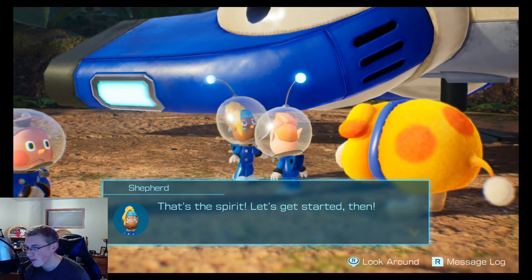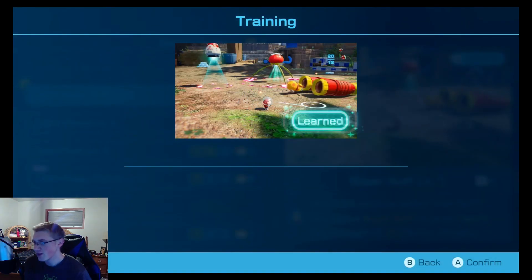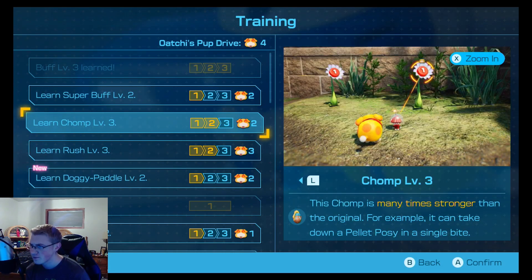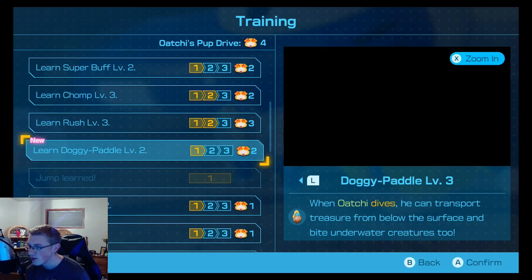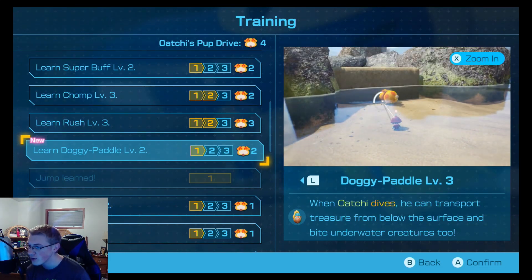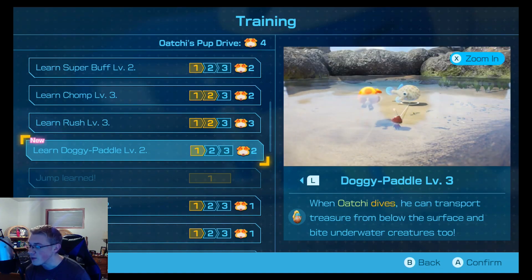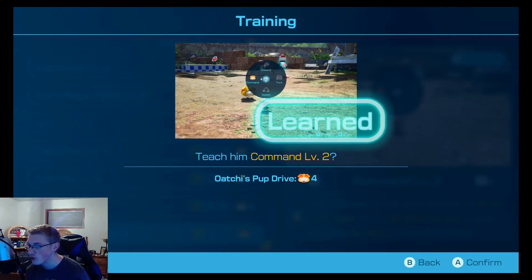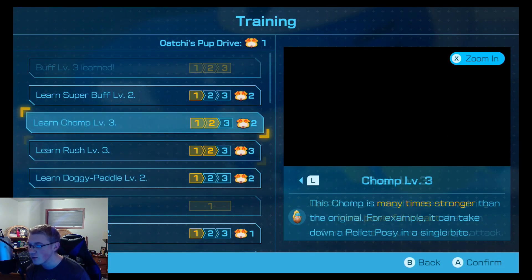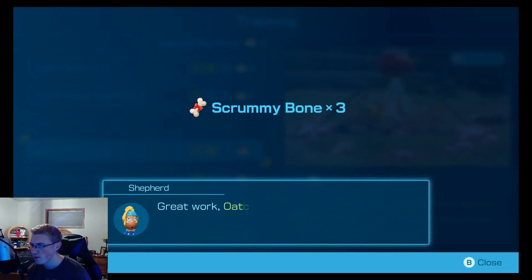Let's do some training. Go for super buff lift one. The dog can swim faster when he masters this skill — smoothly transport treasure from below the surface and bite underwater creatures too. So instead of needing blue Pikmin to carry something, you can also fight things as well, which is cool. Don't need faster digging, that's not that useful. Give me learn command two, and I still have one left, so have them pluck faster. That's perfect — three bones, very nice.